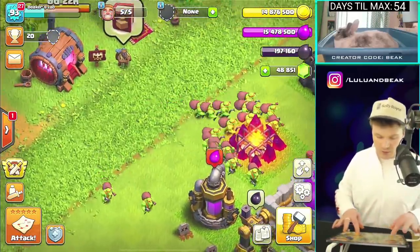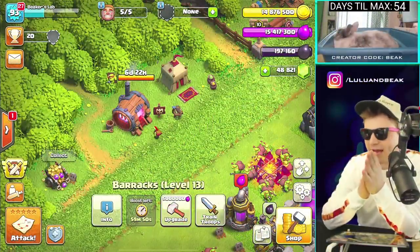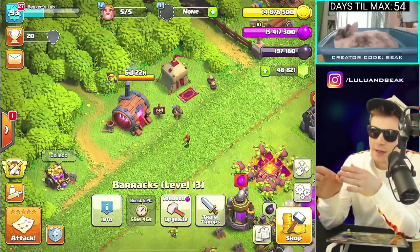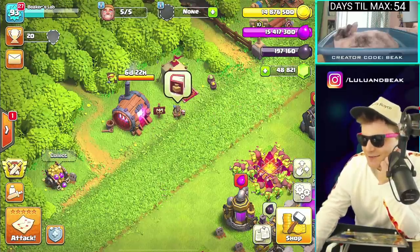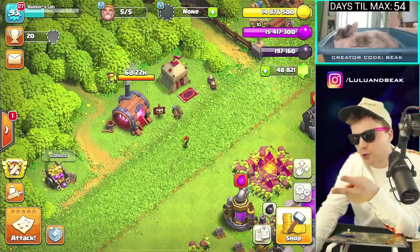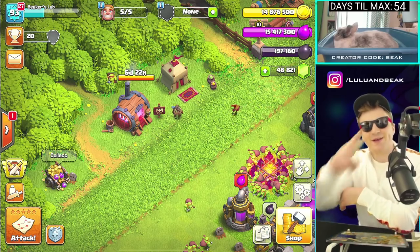Anyway guys, that is it for today - thank you for coming out, we love you guys. If you enjoyed this one, let us know in the comments below. If you've got anything to say about super troops, let us know in the comments. Leave two for Lulu, check out Judo - that's it for today! Watch this wonderful stream of goblins going in and out - they're weird, man. We love you guys, leave two for Lulu, use code BEAK, and we'll see you right here tomorrow on Beaker's Lab. Peace gang!